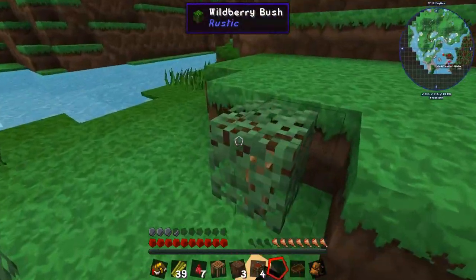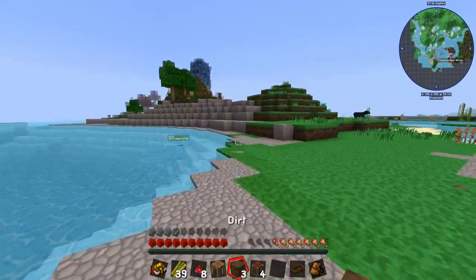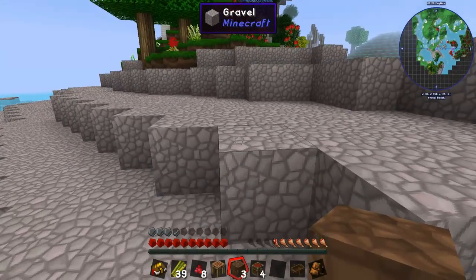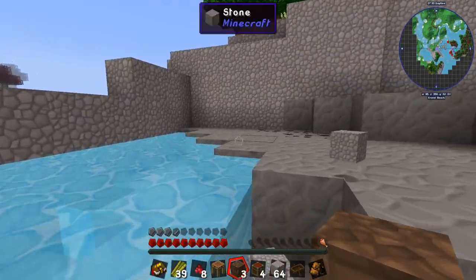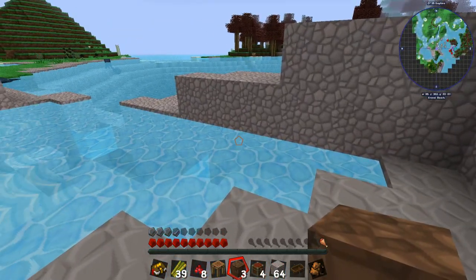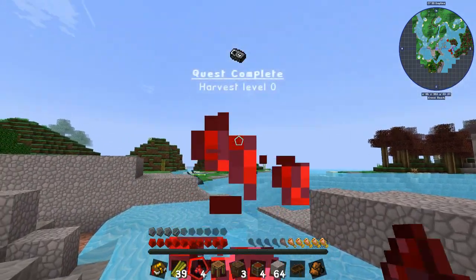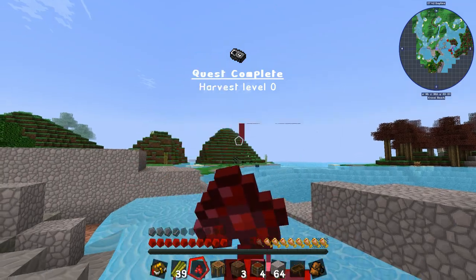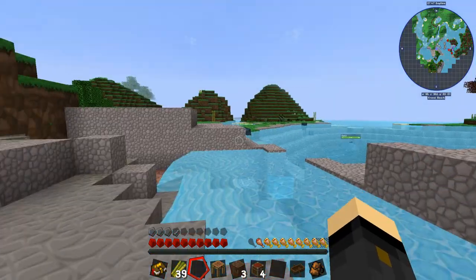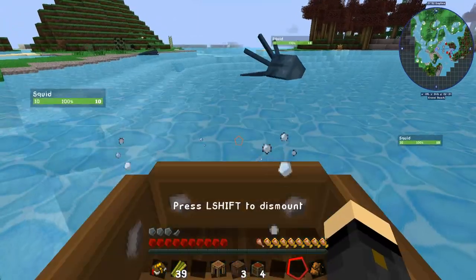I'll grab these berries — food is pretty useful early on. There's a huge gravel deposit here. I shouldn't sprint too much wasting food. Using vein miner does take up a bit of food but it's worth it. Look at that water — the water looks really cool with shaders. Quest complete! We got way more gravel and flint than we needed. Let's get back in the boat.